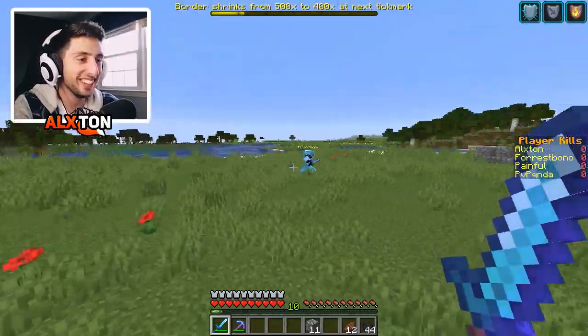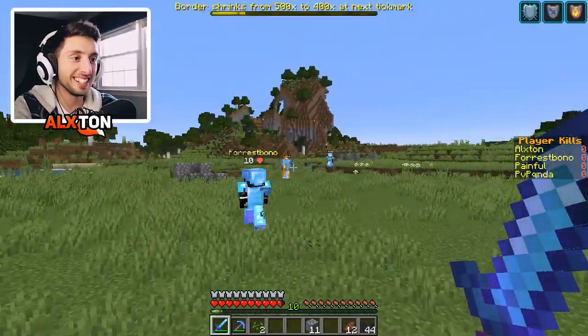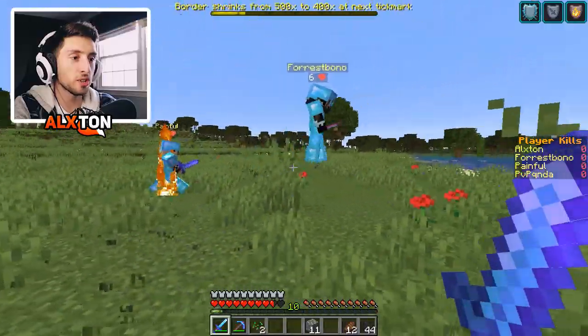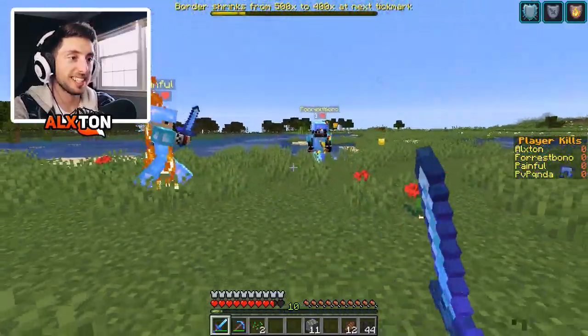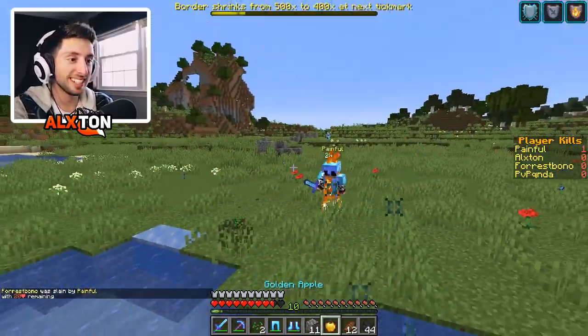We've got to eat something real quick — running for the hills, Panda. Get over here, boy. I've got to turn on someone. I'm in trouble. I think Force wants to smoke, boys. He's on three hearts. Give me the gapple — I was eating it for like five minutes. I started eating it at three hearts.